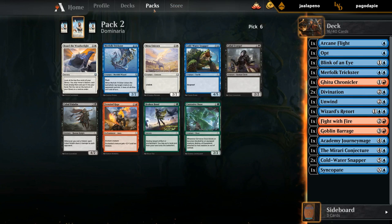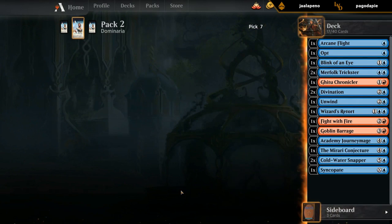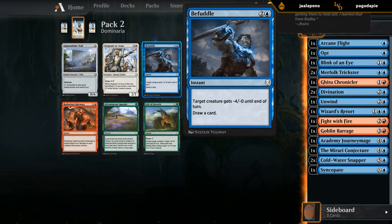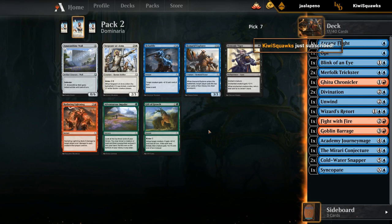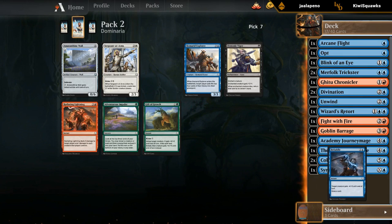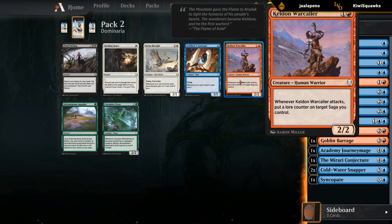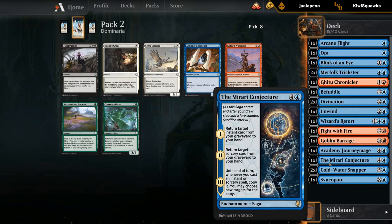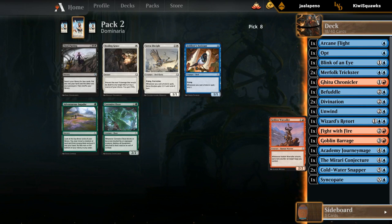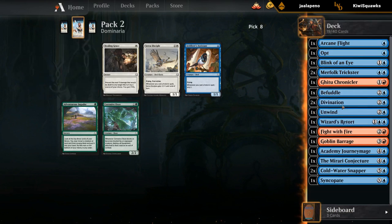Another Merfolk Trickster — definitely take it over a third Snapper. Nothing here I'm too interested in; could take a Befuddle. It's a playable card that gets better the more creatures we have and the more aggressive we get, because we can force opponents into spots where they're forced to block and we can use this to kill a creature and draw a card. It also gets better the bigger our creatures are since they're more likely to kill something blocking. I'll take the Befuddle over Homura the Explorer, which is just filler. Then we can take the Warcaller as a filler two-drop — nothing special, a bit of synergy with Mirari Conjecture. Artificer's Assistant doesn't do anything special for us, so I'll take the two-drop.